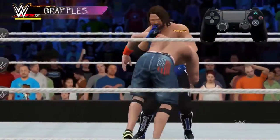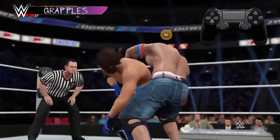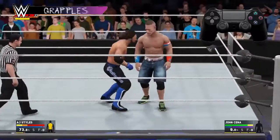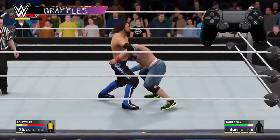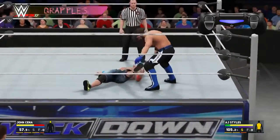To do a grapple, press X and push a direction on the left stick. You can press and hold X for a strong grapple. You can also press X without a direction and you'll hold your opponent in a front face lock. From here you can strike or grapple your opponent, or drag them by holding R2.